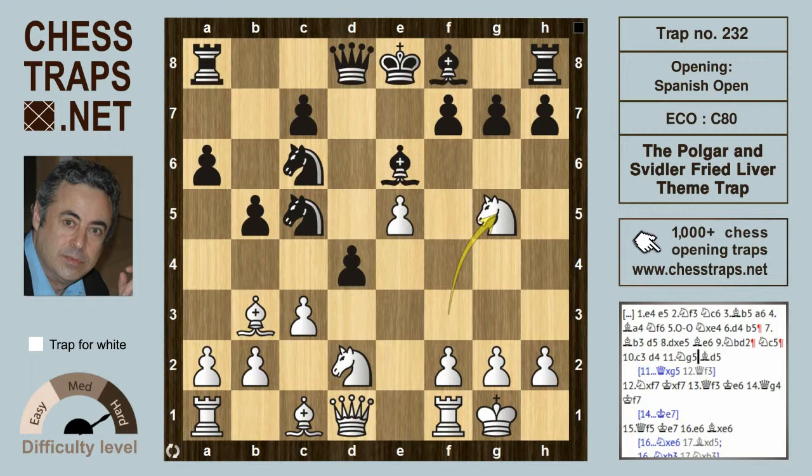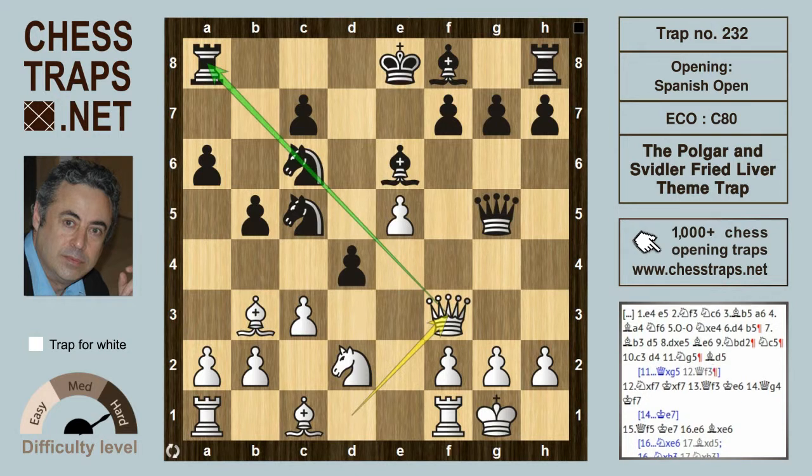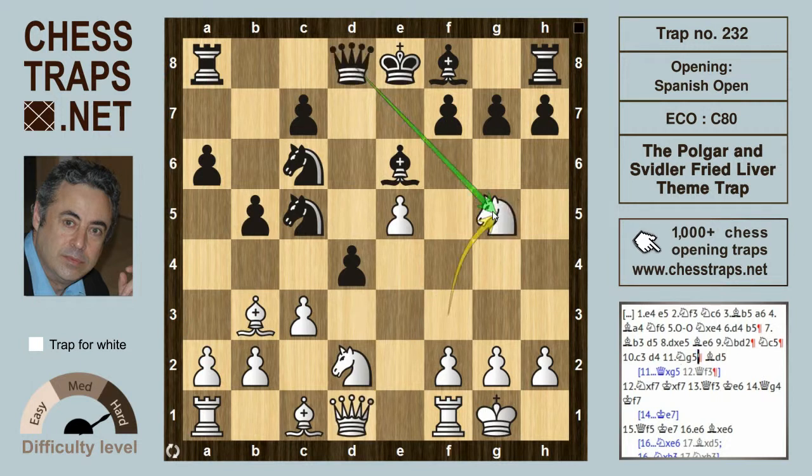Perhaps slightly unexpected. The knight is giving itself up. However, if queen takes on g5, white does have queen to f3, with serious pressure on the knight on c6, as well as the rook behind it on a8. And if the bishop on e6 goes back to defend on d7, then there is a decisive attack by capturing on f7. Having said that, queen takes on g5 by black is probably black's best move here.